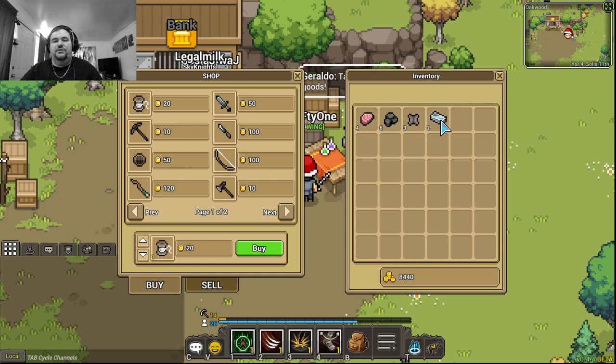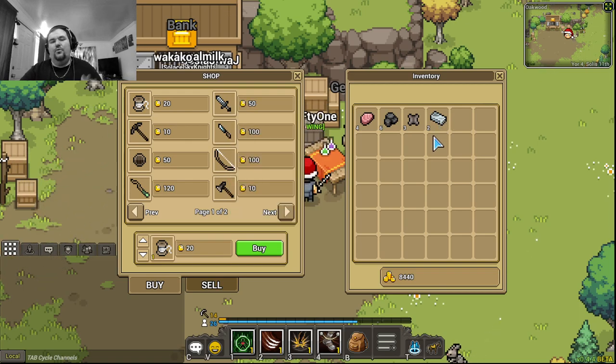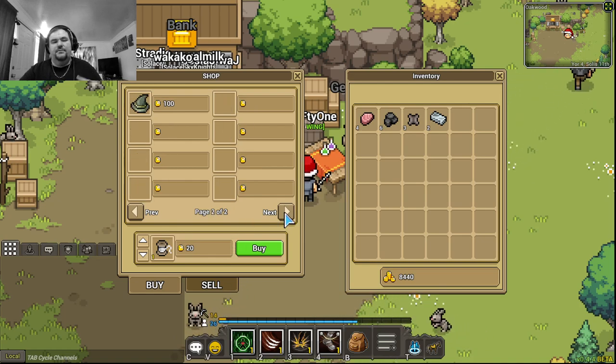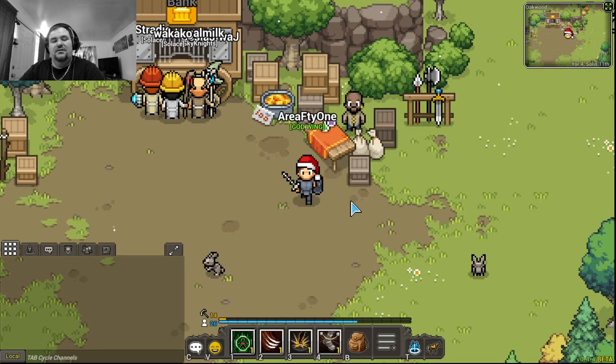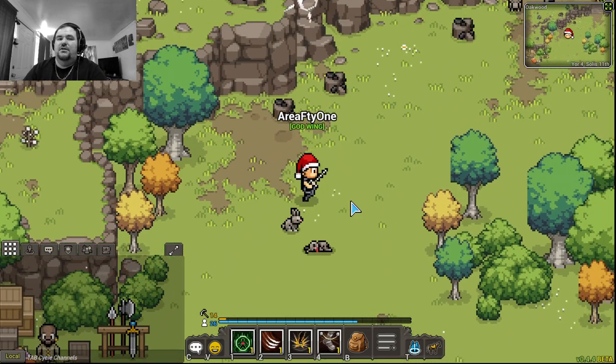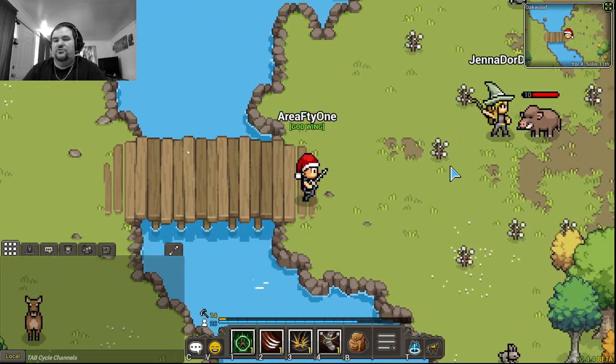I've spent a lot of in-game money on things I wish I hadn't — that's a discussion for another time. What I can tell you is: don't skip on getting all your iron and smithing done early. Don't wait until later, because around level 25 people start buying it. I feel like once I get to level 15 blacksmithing I'll do a lot better. Also, don't buy tools from other players because you can just go get them yourself.